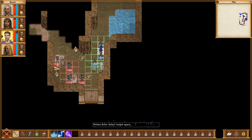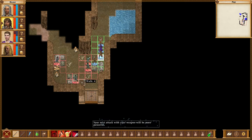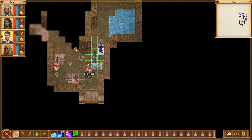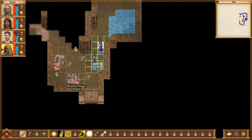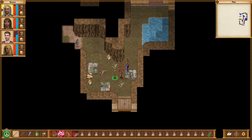Well, the first thing we're going to do is just right off the bat poison you. Let's go ahead and kill her. Oh, you just had to, didn't you. Let's go after this one. All right, you're gone.